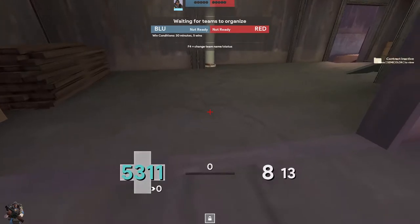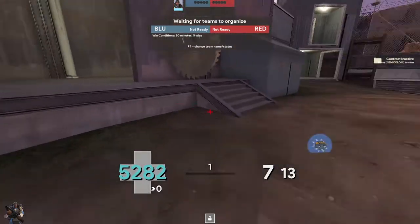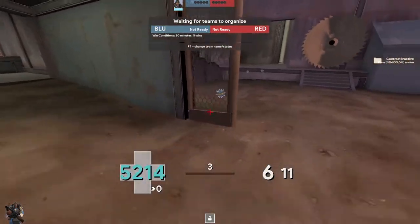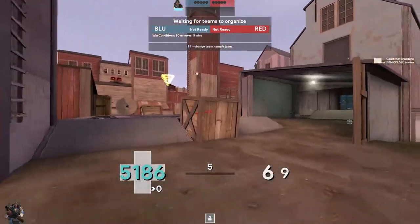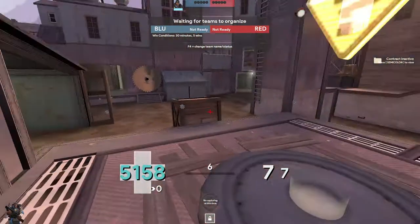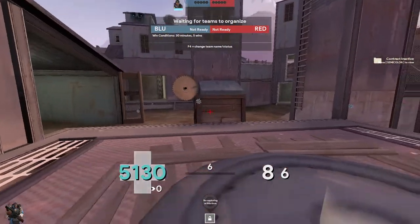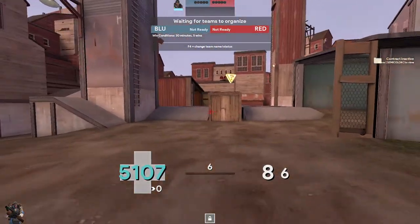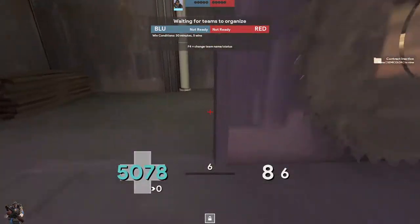Be careful about this door. Other common trap spots are this ledge, this box, this thing, and sometimes this thing as well. If you can avoid these, it's going to be a good uber. By the time you get across here, as scout you just want to jump peek this and make sure you're not going to insta-die, then run out and use.